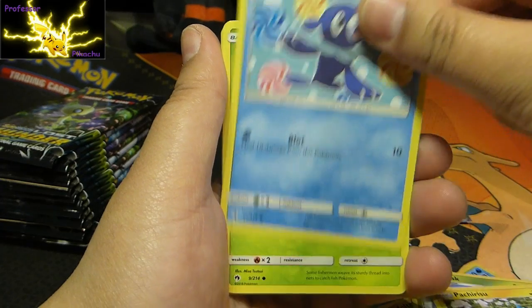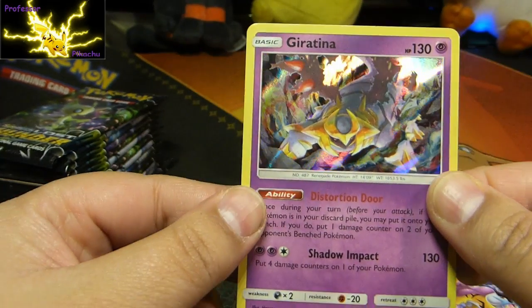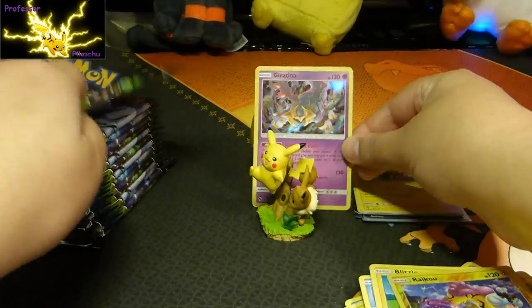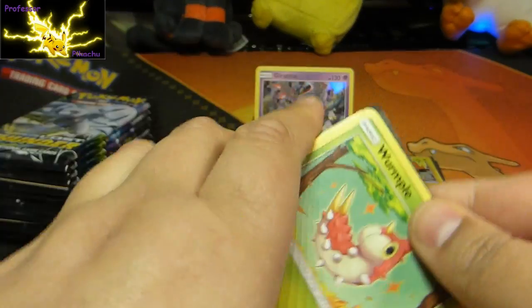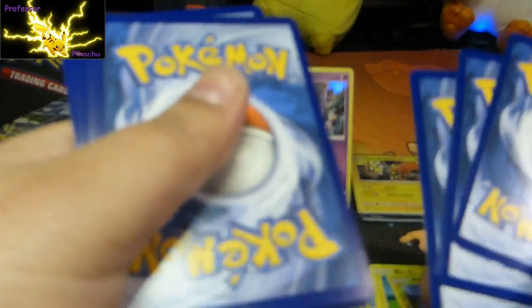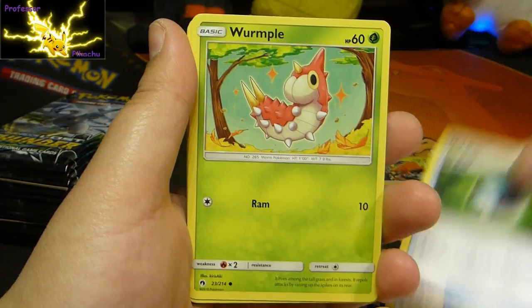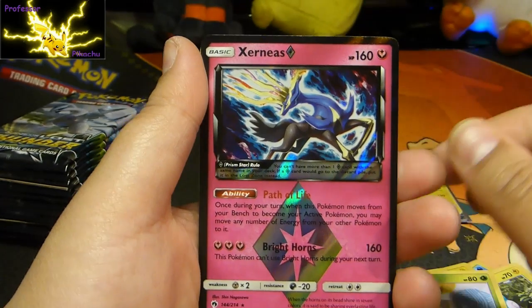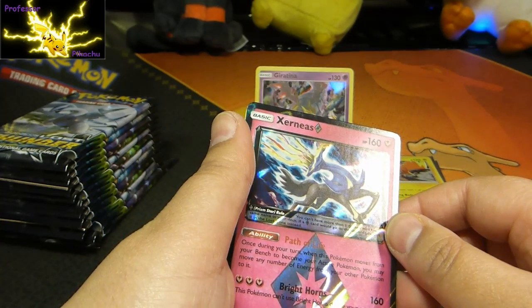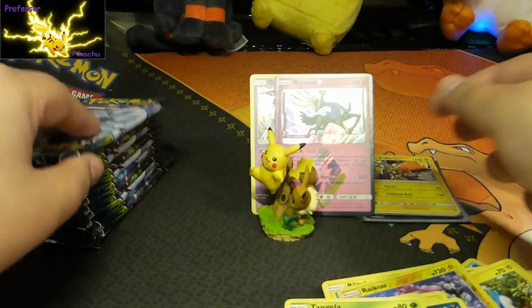Ninjask, Parishiru, Popplio, Spinner Arc, Nakanda, Blitzel Reverse Holo, Raikou, and a Giratina Holo. So still not the greatest start guys — we're three packs in and I've managed to get a Holo. Energy, Kaskun, Wait and See Hammer, Netball, Wormpool, Jigglypuff, Alolan Meowth, Kubchoo, Tangela, Xerneas Holo, Xerneas Prism — very nice — and then Ho-Oh. So guys, at one point we have three Prisms. Not bad.